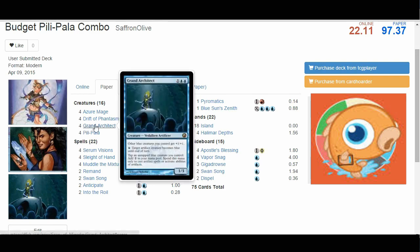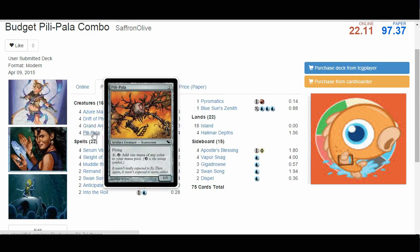Grand Architect costs 1 and 2 blue, and you get a 1/3 that gives all other blue creatures +1/+1, which we don't especially care about — that's not really part of our deck. But it has two more abilities: you can pay 1 blue to turn an artifact creature into a blue creature until end of turn, and you can tap an untapped blue creature to add 2 mana that you can only spend on artifact spells or activated abilities on artifacts.